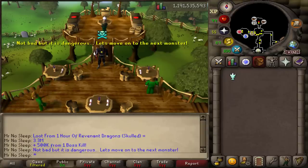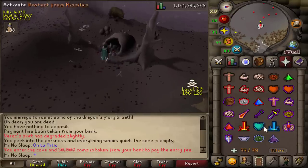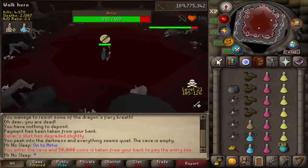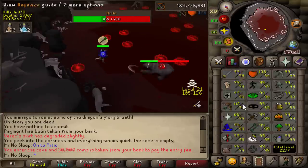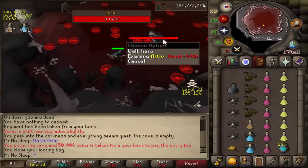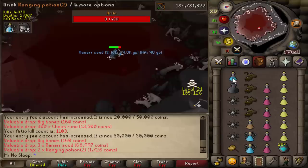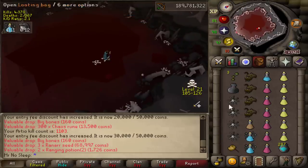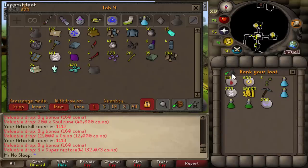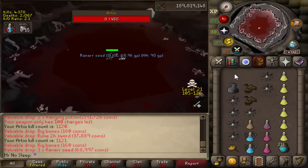Now we move on to the first of the wilderness boss edition of this video and that would be Vet'ion. All of these bosses I'm about to feature - if you're able to get the Voidwaker drop on rate or even before it, you could potentially be averaging 4 mil an hour. But let's be realistic: not everyone is going to get that kind of luck, so in normal drops let's see how much profit we can make. There are multiple rares from these bosses over a mil that can really increase your profit per hour. Since we're just doing an hour of each, the odds of receiving anything rare is very unlikely, but you never know.